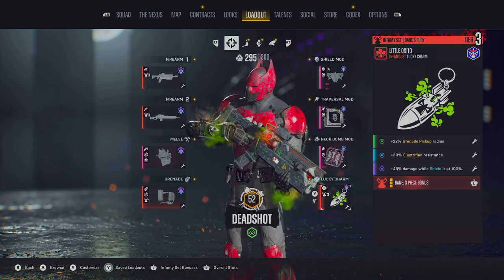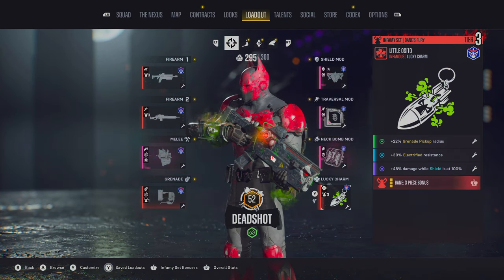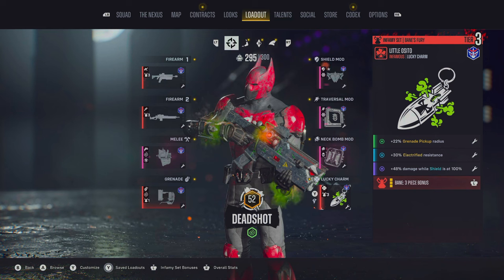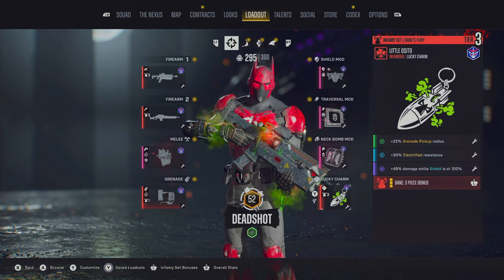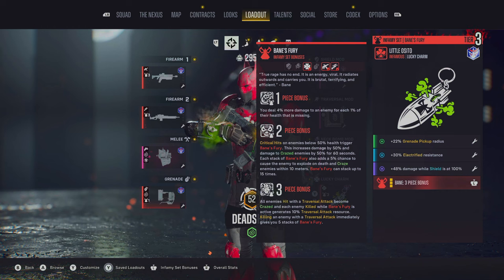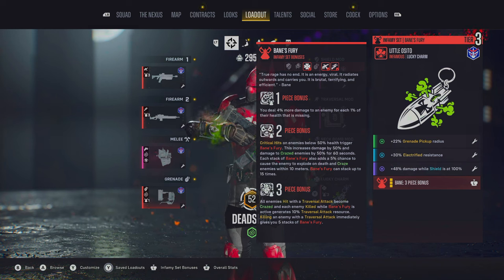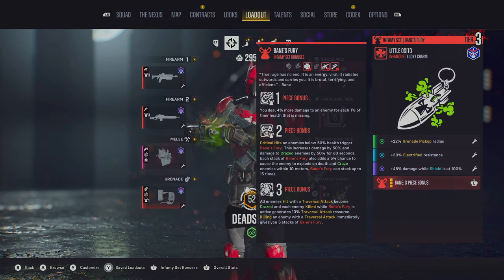The last piece is our lucky charm, the Little Osito. This rounds off our tier 3 Bane set, giving us all three pieces. For modifiers: grenade pickup, electrified resistance, and 48% damage while shields are at 100%. The first set bonus: you deal 4% more damage to an enemy for each 1% of its health missing. The second: critical hits on enemies below 50% health trigger Bane's Fury, increasing damage by 50% to crazed enemies for 6 seconds, stacking up to 15 times for a massive 750%. The tier 3 bonus: all enemies hit with a traversal attack become crazed, each enemy killed while Bane's Fury is active generates 10% traversal attack resource, and killing an enemy with a traversal attack immediately gives you 5 stacks of Bane's Fury.